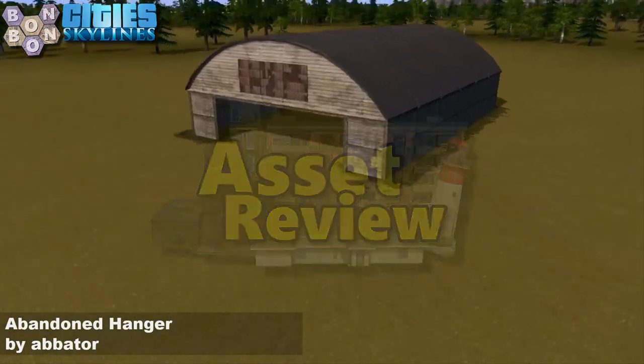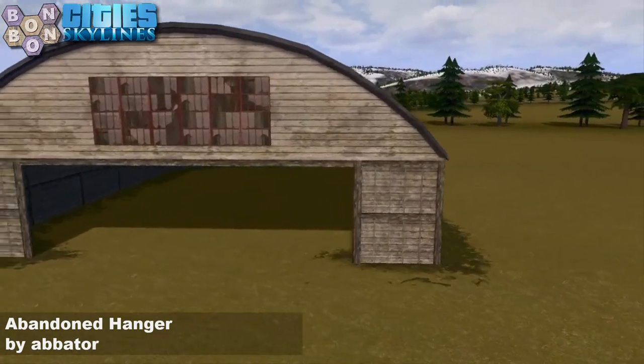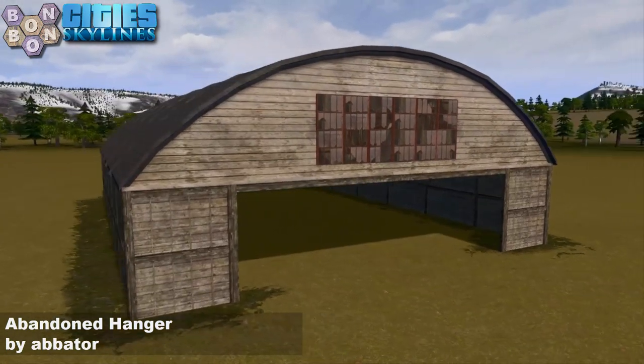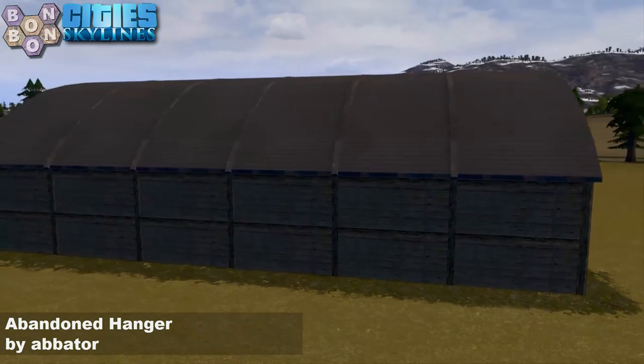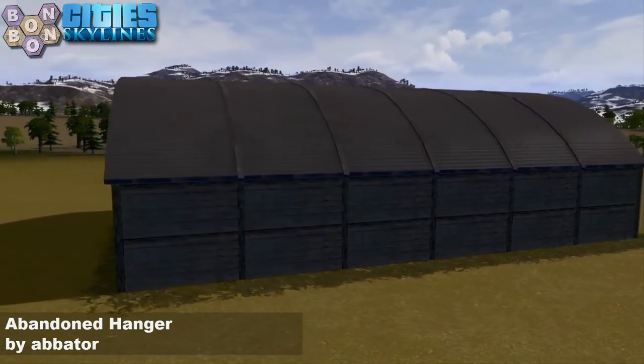Back in the start square, it's the asset of the day — the Abandoned Hangar by Abater. This is actually rendered on the inside and outside as well. It also comes with a prop door if you want to have it closed — you can prop the door in the front.